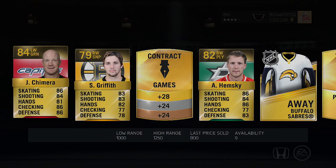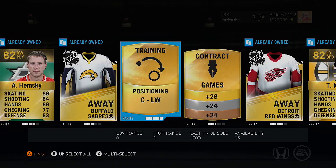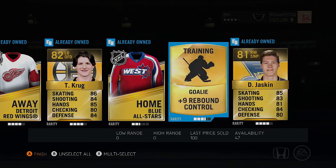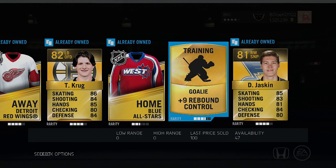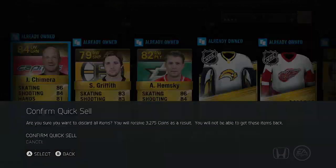This next pack might be the bad one. At least we got a good consumable, and Tory Krug and Yaskin again. Still a decent consumable but not a very good pack — nobody higher than 84 in there.